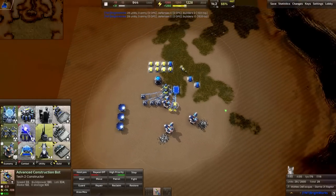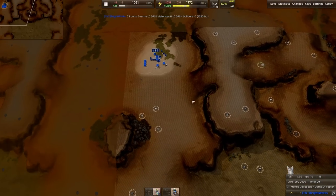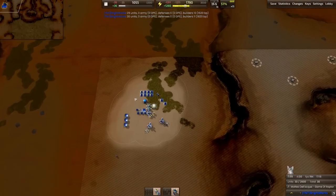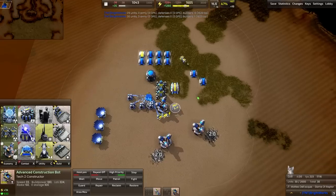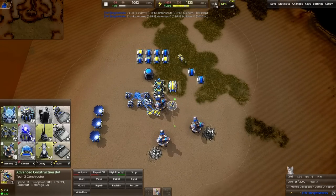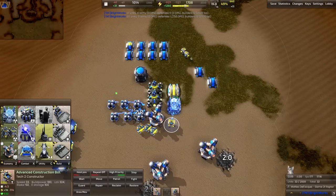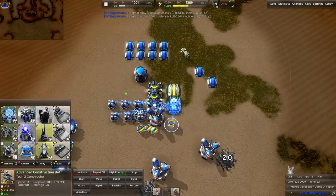Now this is the critical moment where you have to look around the map and see who has what. If you have another tecker somewhere else, or somebody is building a T2 lab and they can get a mobile anti-nuke out, you can go for that. If not, I would recommend — and I'm going to show you — building an anti-nuke right now. It doesn't really hinder the build very much.